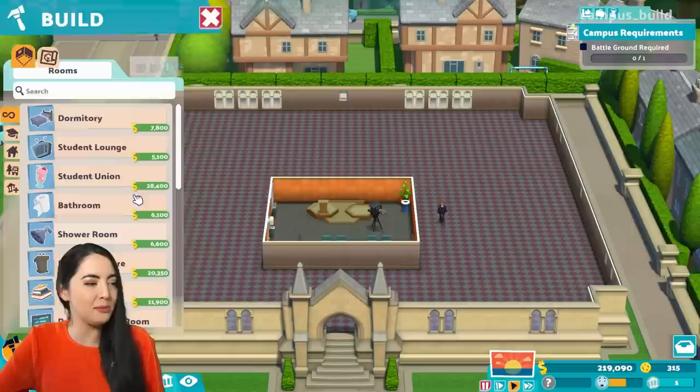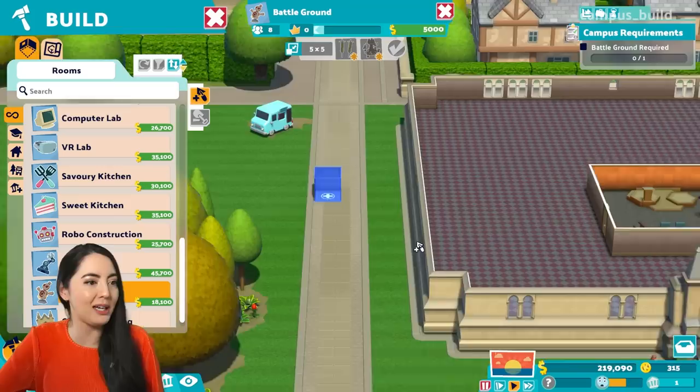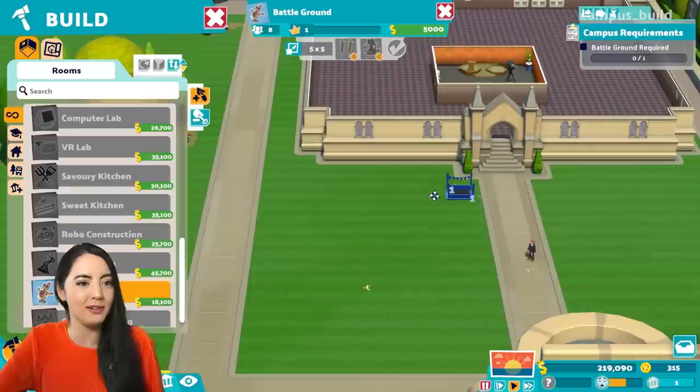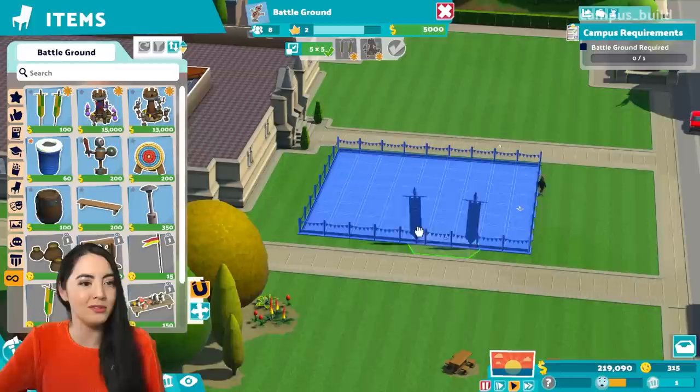And there it is. You can't have an extension. No extensions, but yes to battlegrounds, which we're going to build. Let's put it on the front lawn — you don't want a big student commute from the battleground to the lecture hall. How big do we need it? We can make it enormous. It's my first battleground — what's a good size? Let's go eight by nine. Let's get this symmetrical.